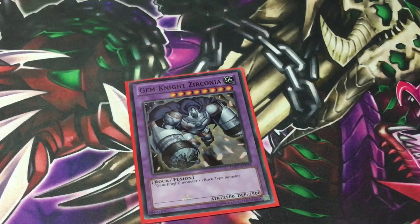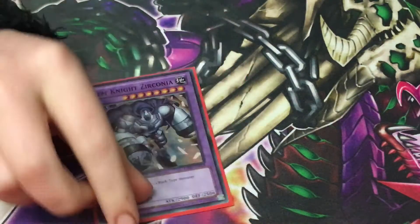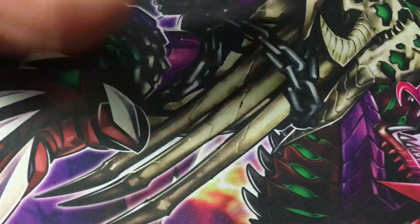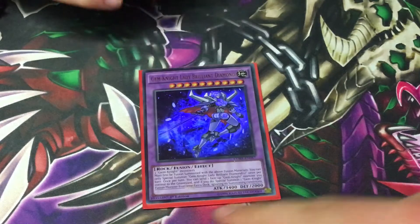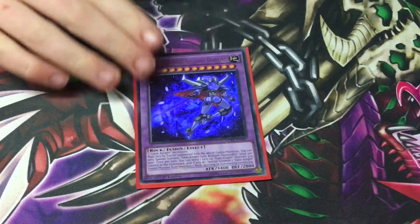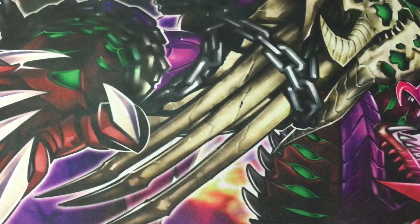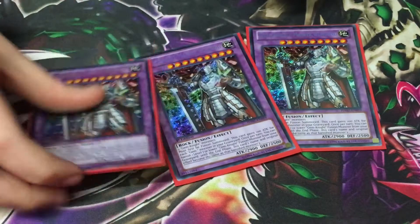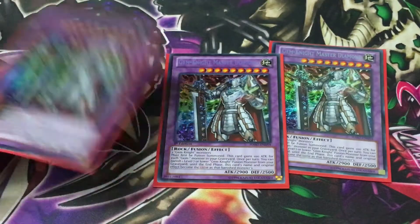This card is really key to the FTK — it's the first fusion monster you make with Brilliant Fusion, because you send a Block Dragon and go into it. He's on zero attack because of the Brilliant Fusion, but you make him three times in the FTK, so he's really, really key. One Lady Brilliant Diamond — you only really summon her once in the FTK. You make her first before Master Diamond because you need to banish her for the fusion. Once per turn you can send one Gem Knight to the grave and summon another, so she replaces a material. We play 3 Master Diamond — he's your boss monster. He copies Lapis Lazuli's effect and burns. He gains 200 attack for each Gem Knight in the graveyard, and all Gem Knight fusion monsters can use his effect. The second and third burn copies use two of these, and you play a third in case they stop one.